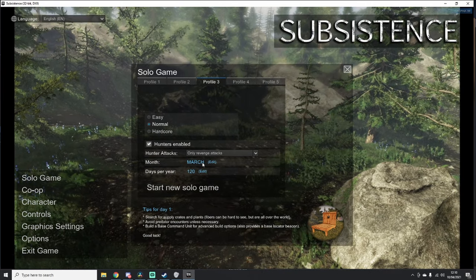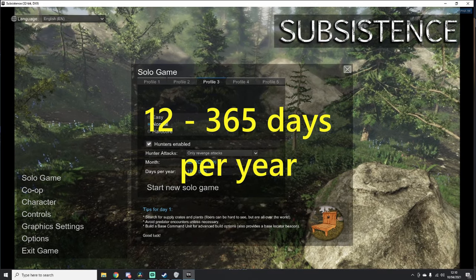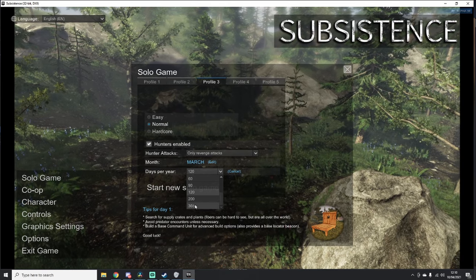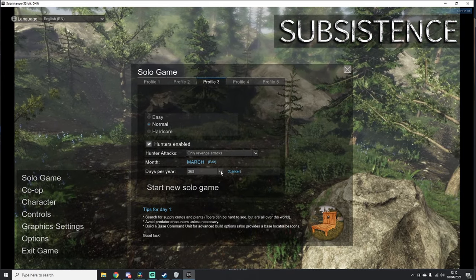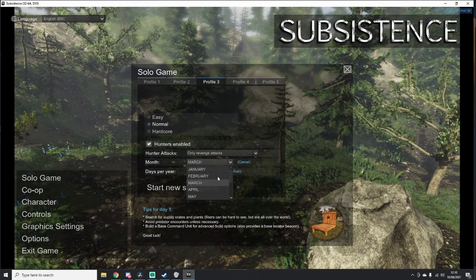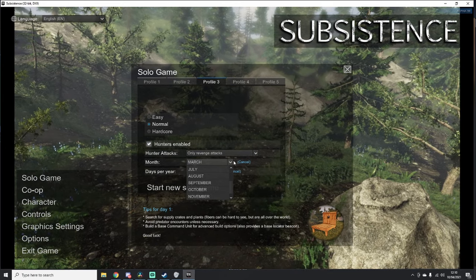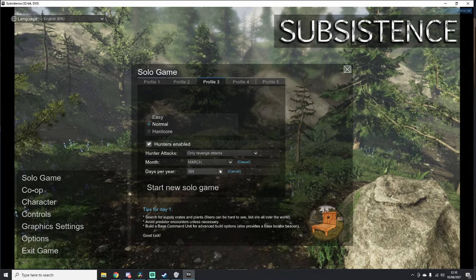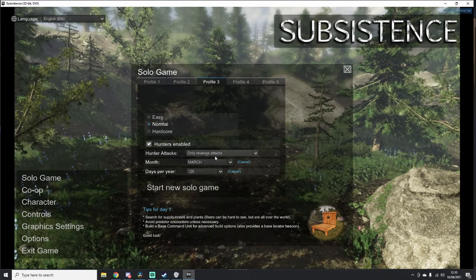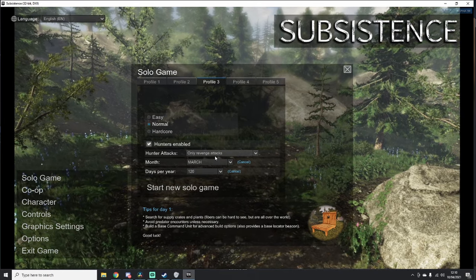Next, season lengths. There are four seasons: spring, summer, autumn, and winter, and year length settings vary from 24 days to 365 days per year. You can also choose what month you start on. The default starting month is March — I suggest you stick with it, as it lets you go through all of spring, summer, and autumn before hitting the harsh winter. If you're new or struggling, go no less than 120-day years. Many players are really enjoying the immersion of the full 365-day year.